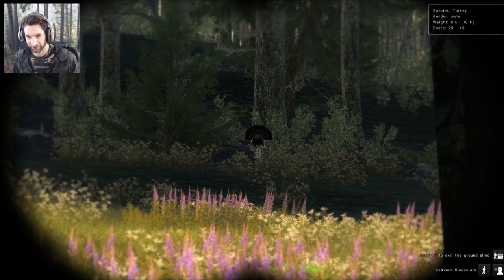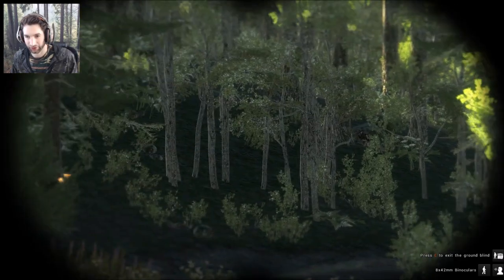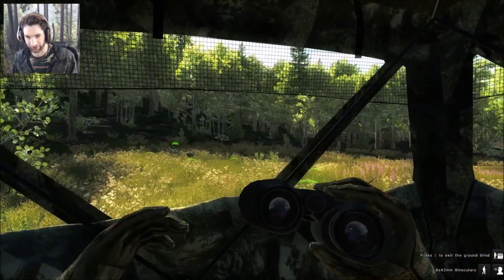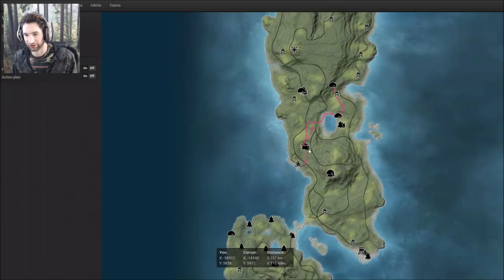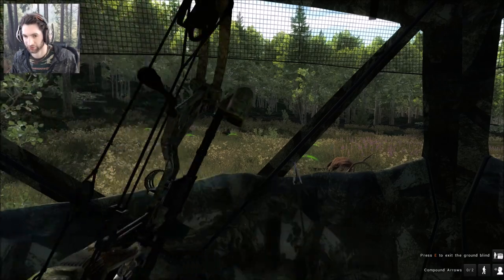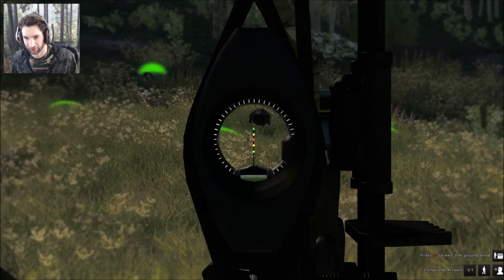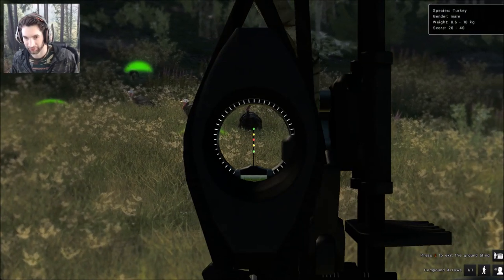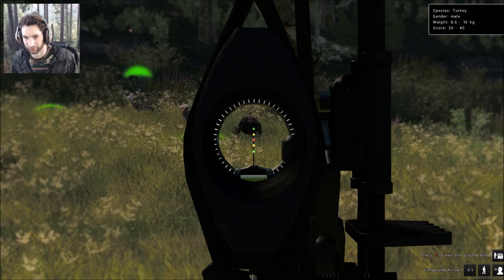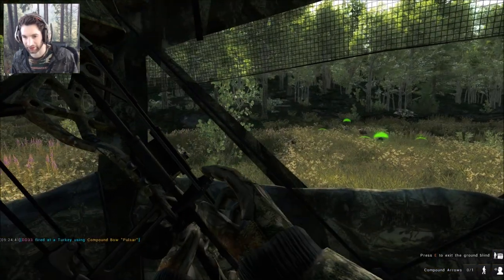Looks like we just got eyes on another gobbler — he decided to come out and show himself. Another small one. Surprised there are no big ones around here since we're in a really good area. It's a good thing we found this spot. We're right here on the west side of this hill. Let's get ready on this gobbler — this one we can actually see clearly. Drilled him and he is down. Looks like the hen's still sitting there as well.